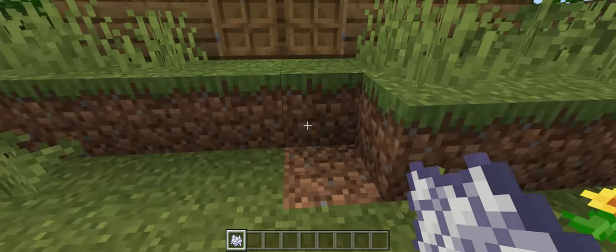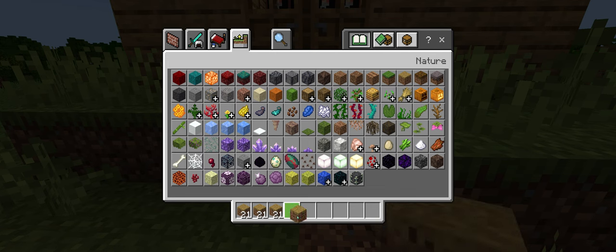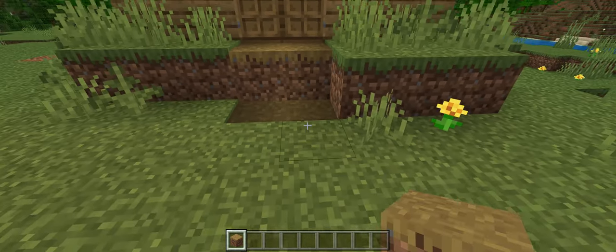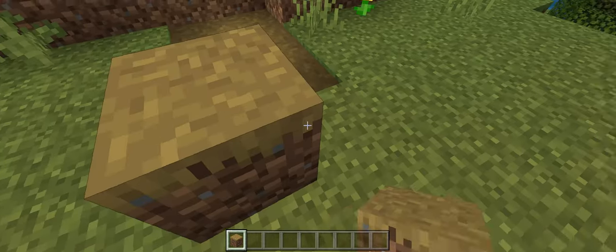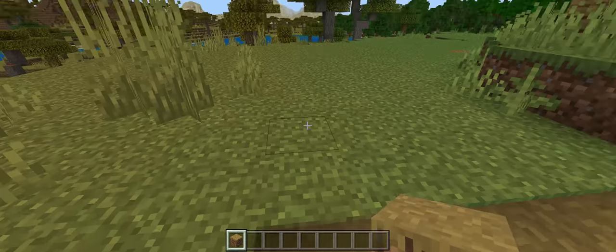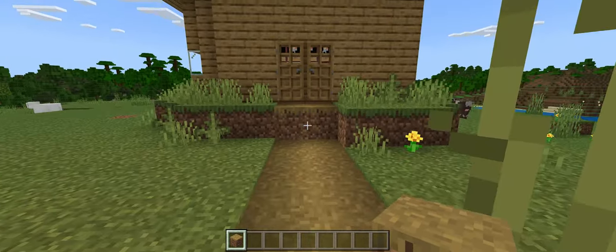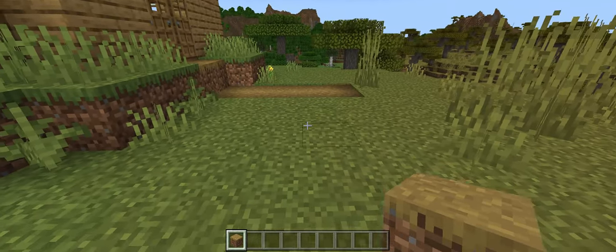Now what I like to do is put down dirt path, because it's a path going to your house. We have our dirt path now. I'm not sure where this dirt path will lead, so we'll just make it go to about here, and then wherever our next house is we'll put it there. So we've done our garden and made a bit of a path.